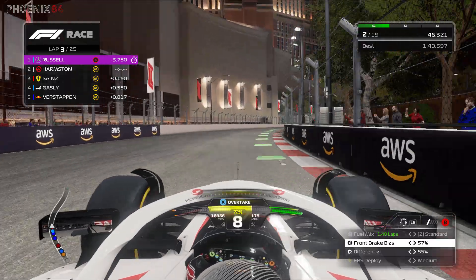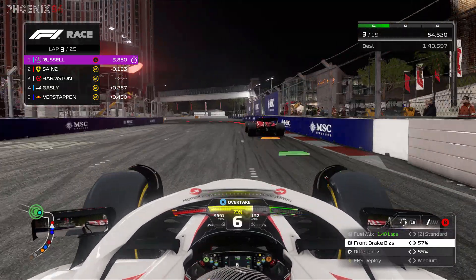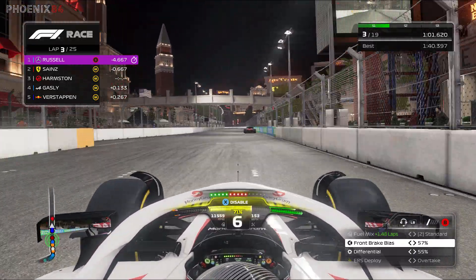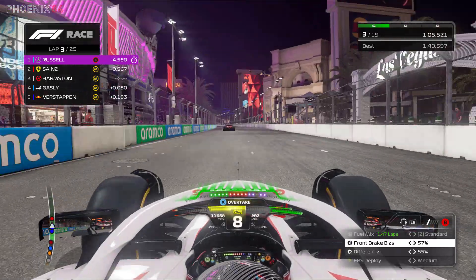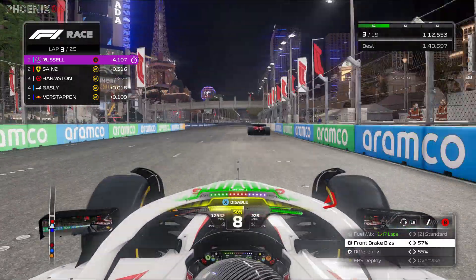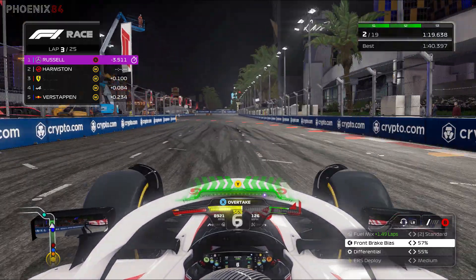The virtual safety car doesn't last long, and I always lose out to the AI on virtual safety cars compared to a normal safety car restart — just my personal findings from playing the F1 games over the years. We let Sainz through, and then unlike the others, Sainz doesn't have DRS but I do. Gasly is behind with DRS too. Look at the speed — you think you're at the end of the straight and you're only halfway down it. Now you're at the end. Big braking zone.